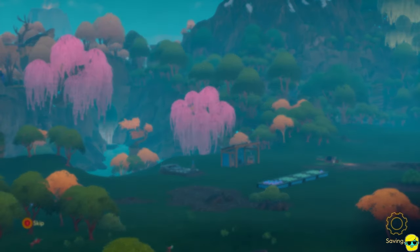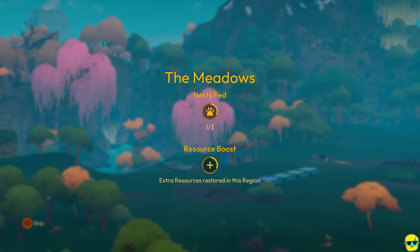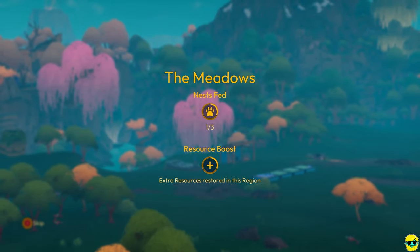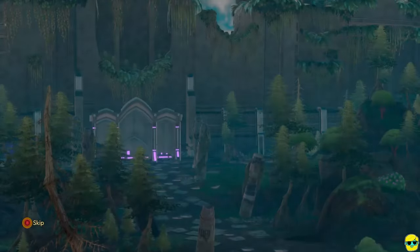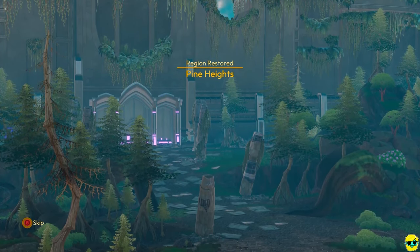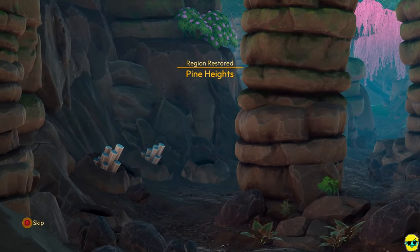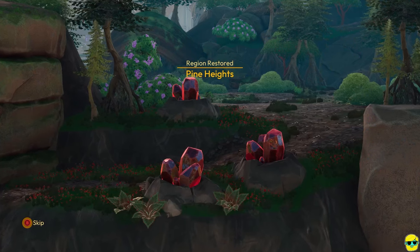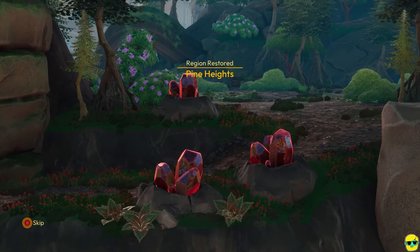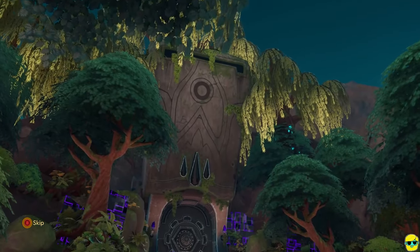New day! So extra resources in the region — fantastic. You see here: region restored, Pine Heights. Now the effect goes into play. We've got to get water before we check the crops. That's the red crystal that we need in Pine Heights — one of the unique resources we can find there. And check out the door: two of the purple arrows were lit, and now that we've restored a region, a third purple arrow lights up.